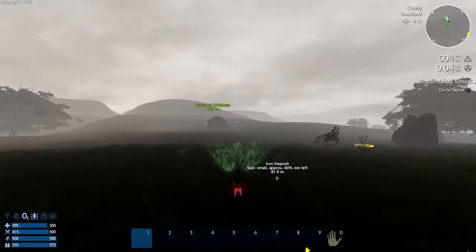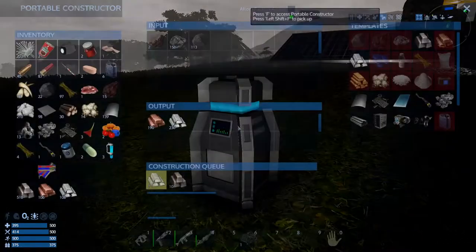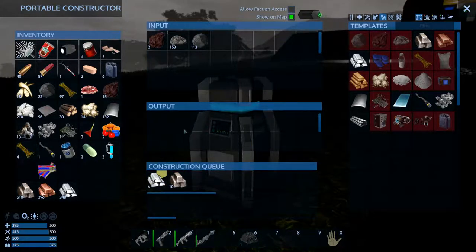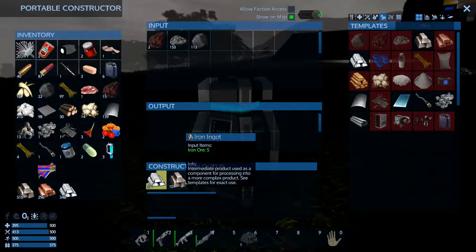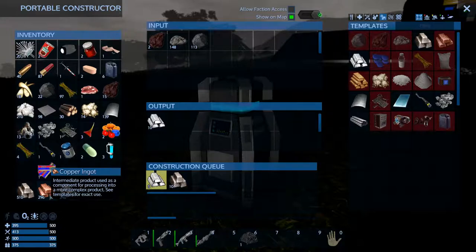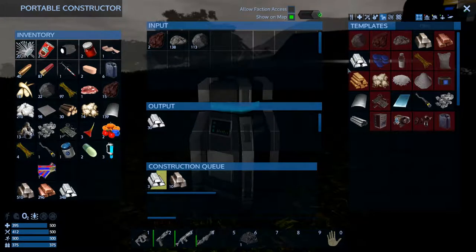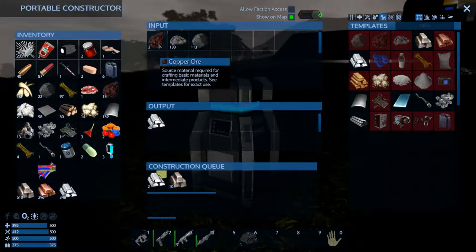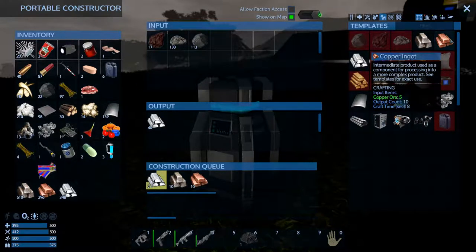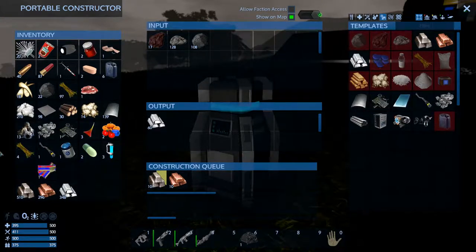Let's go check our constructor and see if we can get this bad boy made. Iron — that should make up for our loss of iron. Copper — we need 354, so we need more copper, at least 10 more. Silicone 300, we're good on silicone. We need 10 more copper — oh, I can't make any more copper? What the heck. How many does that take? Copper 5 in, output 10. So 5 times 10 is 50. I don't know if I had enough copper — I'm glad I went out and got that.